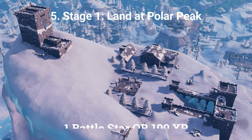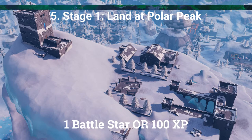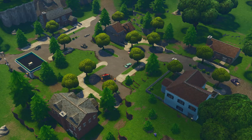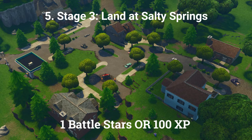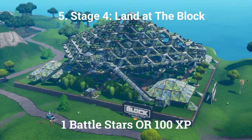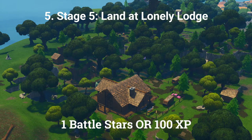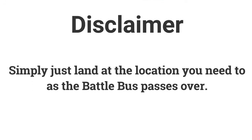The fifth challenge is a 5-stage landing challenge. Stage 1: land at Polar Peak for 1 battle star or 100 XP. Stage 2: land at Lazy Lagoon for 1 battle star or 100 XP. Stage 3: land at Salty Springs for 1 battle star or 100 XP. Stage 4: land at The Block for 1 battle star or 100 XP. Stage 5: land at Lonely Lodge for 1 battle star or 100 XP. This one is very easy — simply land at the required location as the battle bus passes over it to complete each stage.